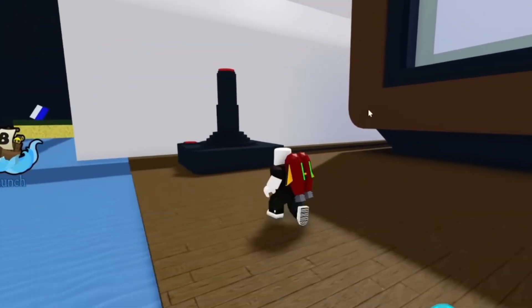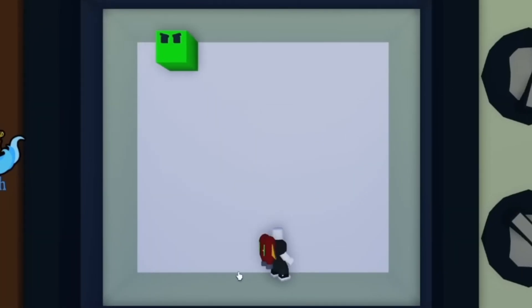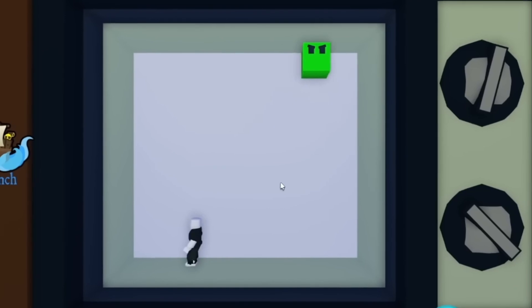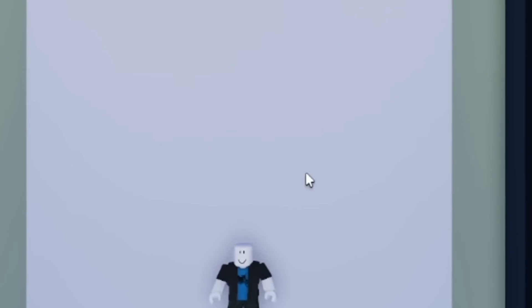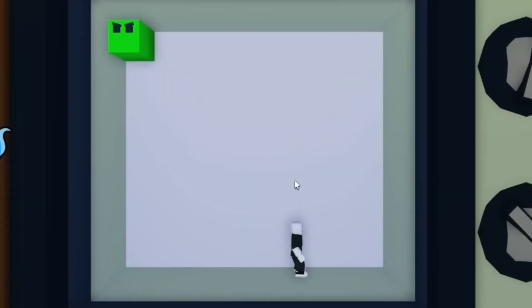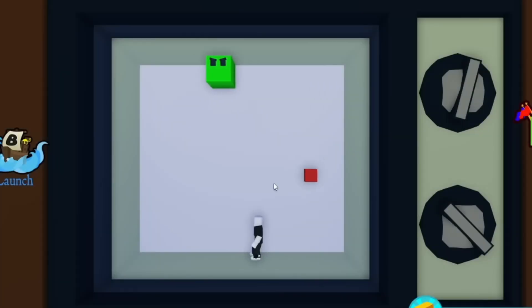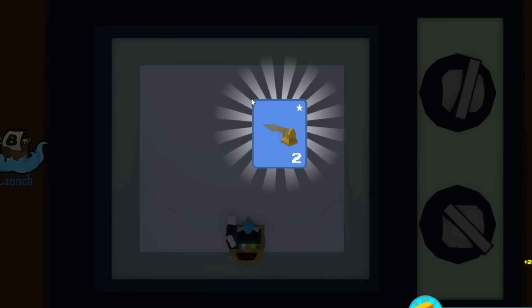To get the golden harpoon without spending Robux, go inside this stage, walk up to the TV, and click the button on the arcade controller. That brings you into a boss fight with several waves. The boss will shoot cubes at you — dodge them, don't make contact or you'll take damage. Go through about three phases and once it's over you'll be awarded the golden harpoon. Be careful because it can be laggy and contact with cubes resets you from the start.